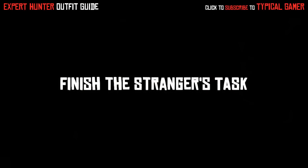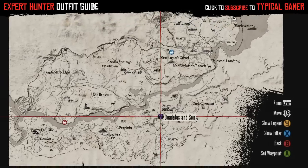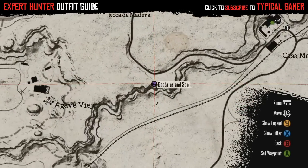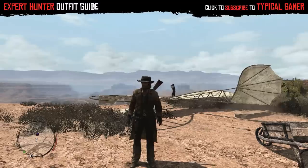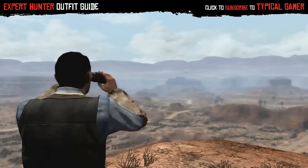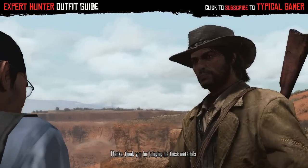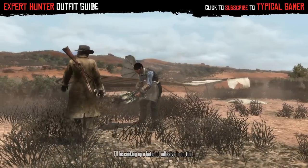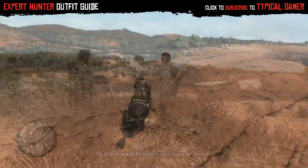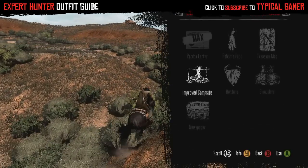Once you're done collecting all the beaver pelts, go back to the location. It should trigger the guy to interact with you again — shown by the purple marker on your map. He'll tell you he needs time to prepare the materials. After speaking with him, save your game four to eight times, then load the game, come back, and it should reset the counter so you can talk to him again and finish the stranger's task.